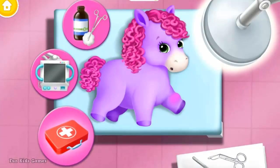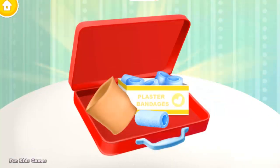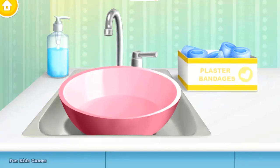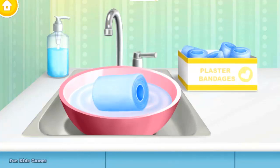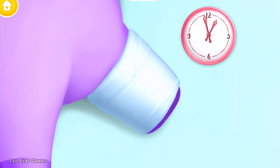Let's help her. Open it. Now fill the bowl with water. Put it into the water. Let's cast the leg. Wrap it to make it stable. It takes time to heal.